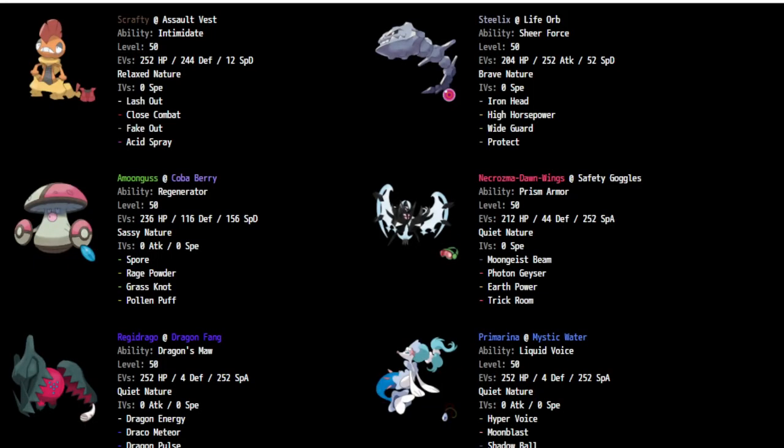So how was the team formed? The original idea was going to be Scrafty plus Necrozma with the Acid Spray combination — that was my main idea for the Necrozma team. Then the next Pokémon added was actually Steelix.